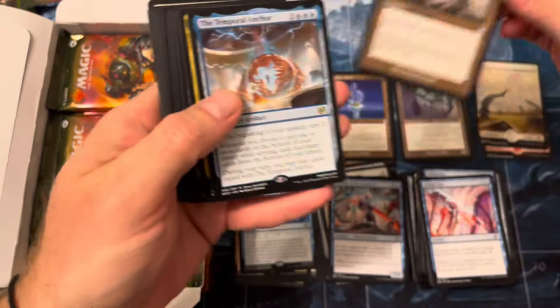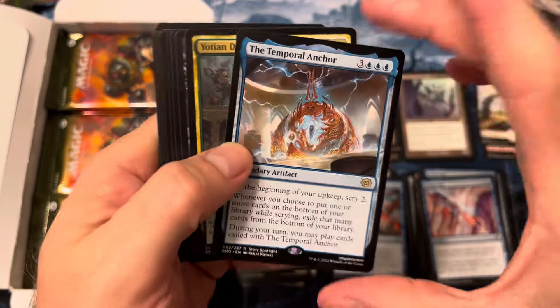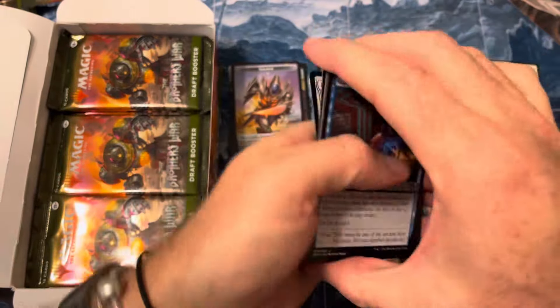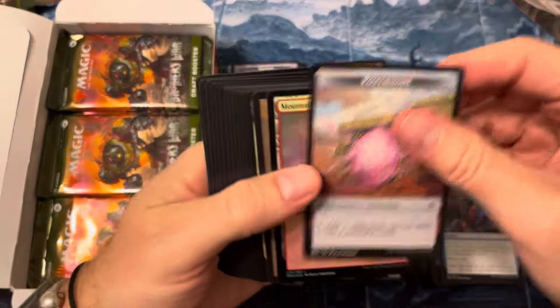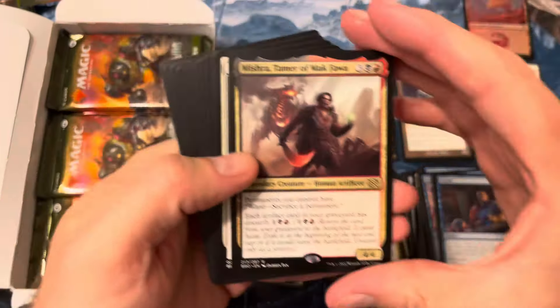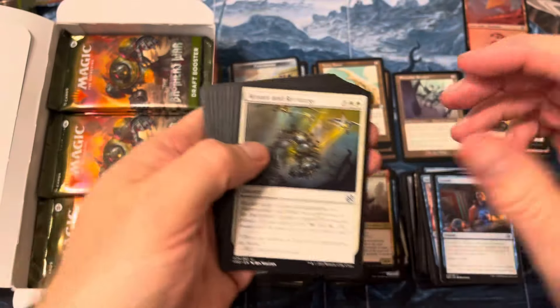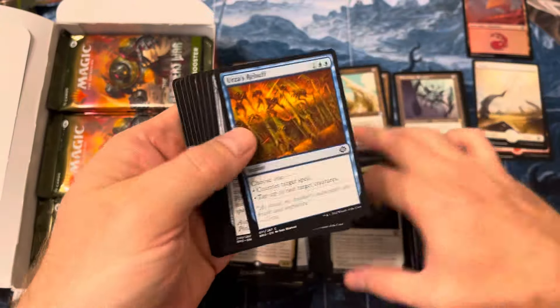Nice full art lands, another Millstone. The Temporal Anchor — yeah, I don't think that's doing much. Cards look great though — really nice lighting going on right now. We're looking for Lorien Awake, In the Woods, Portal to Phyrexia, foil Mountain. Ivory Tower — a little Mishra the rare, not the flip Mishra. There's the flip Urza — they call it pulling a double Urza.